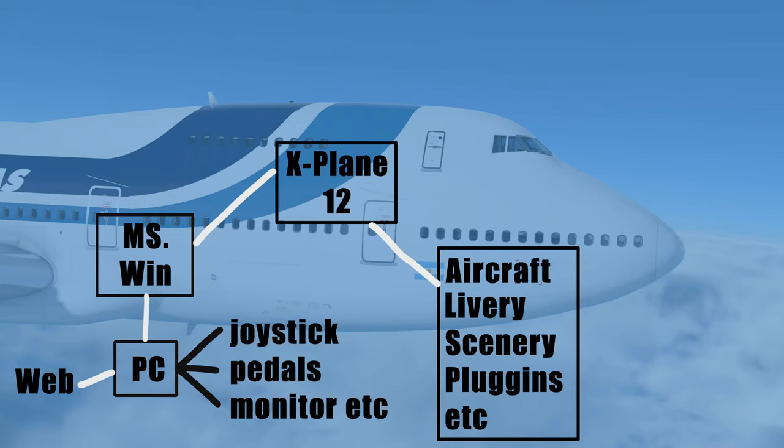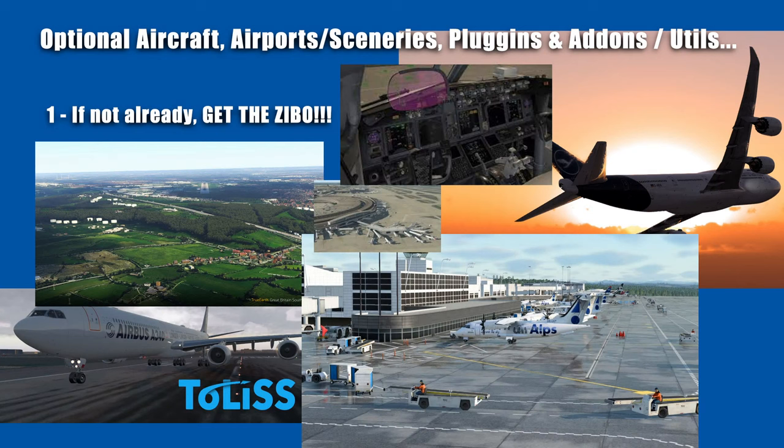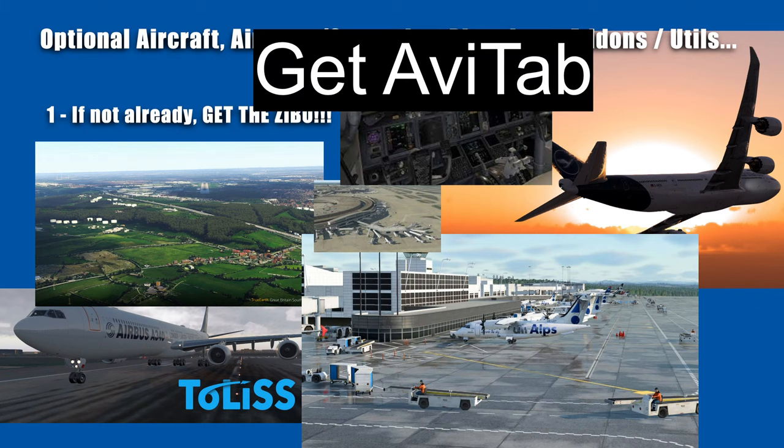Next thing is modules. By modules we're talking about aircraft that plug into X-Plane, airports, liveries, paintworks, sceneries, plugins, and so on. Notice how that plugs in. Of course we've also got plugins — things like utilities that run in the background doing very specific jobs. One of those I strongly recommend getting is AviTab — it's completely free, you get it from x-plane.org.